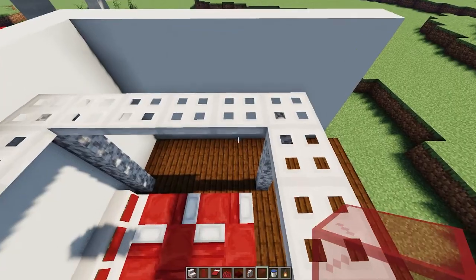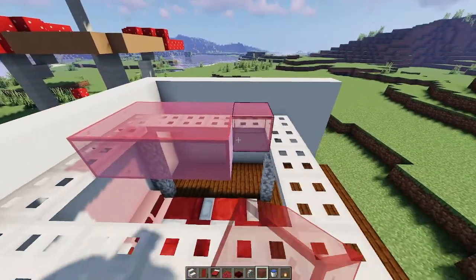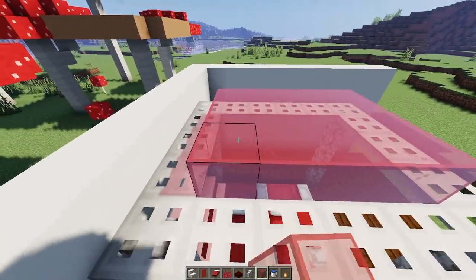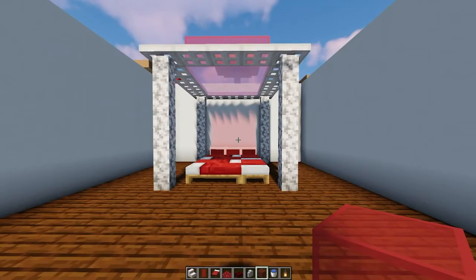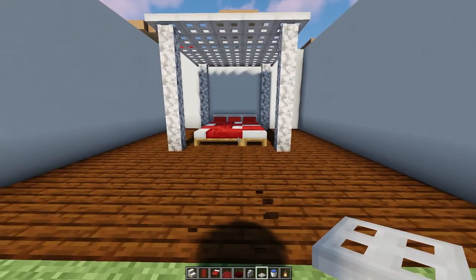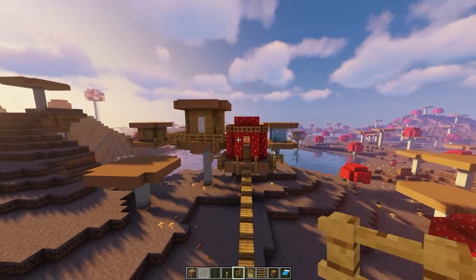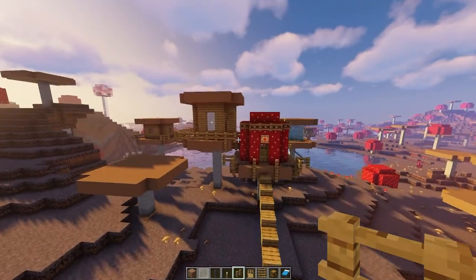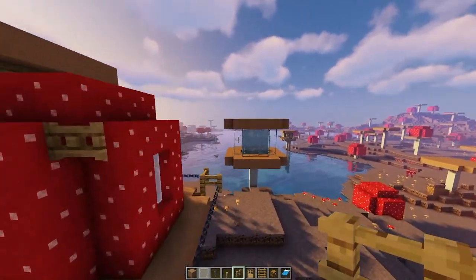Now you can either put in red stained glass or you could go ahead and put iron trapdoors like the rest of it. I think this looks good but I prefer the iron trapdoors. This is what it looks like — I feel like it looks really natural, and the other one is a bit more glammed up. What do you think?